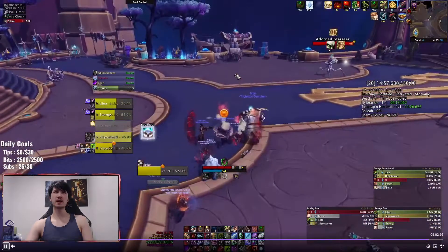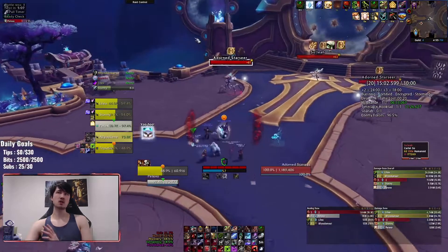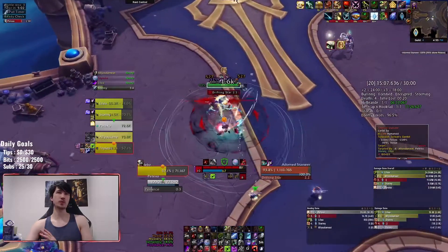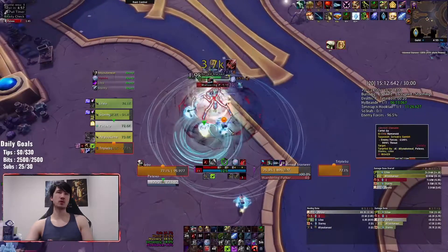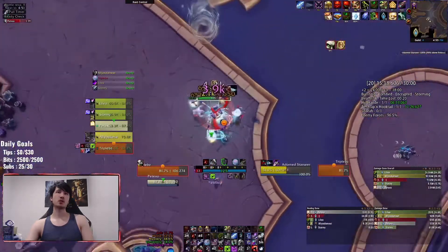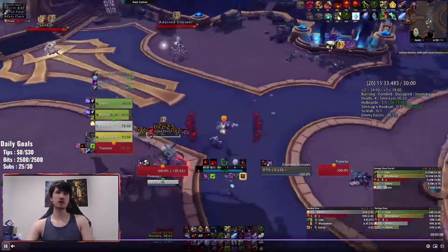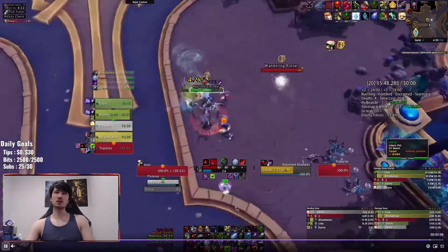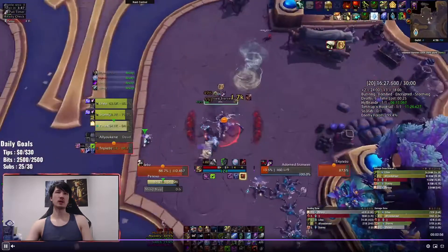We now have double Starsias. On a fortified week, never double pull this — it is outrageous. There are going to be too many things to dodge, too many Pulsars spawning, and it'll do too much damage. Your healer won't be able to handle it unless it's a very low key. Get the Star Seer to about 20-30% and then you can pull into the next pack because it'll die soon anyway. Same two abilities: Wandering Pulsar you need to kill, Drifting Star you need to dodge.